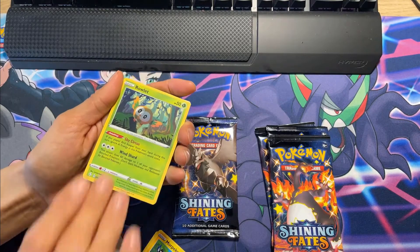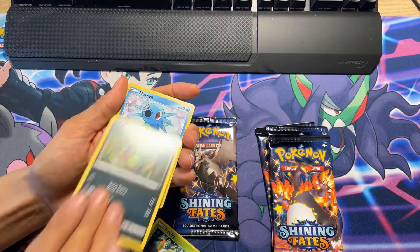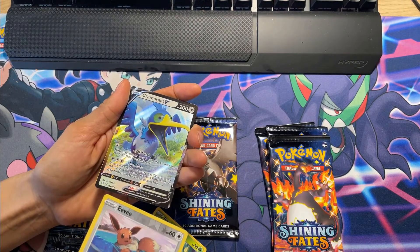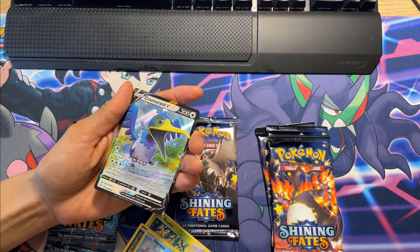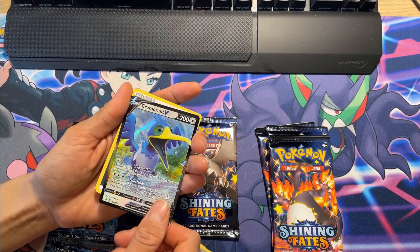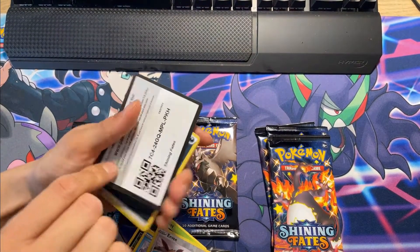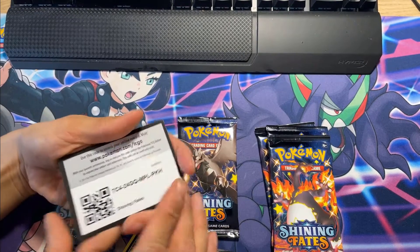Crobat V, let's go! Rowlet, Spinarak, Horsea, Eevee — oh, the Eevee reverse, oh nice! Cramorant V, Cramorant — does he cram fish in his mouth? And sleeves, where are my sleeves? There are my sleeves. Oh now those are jumbo sleeves.